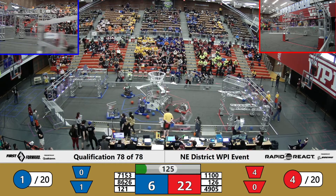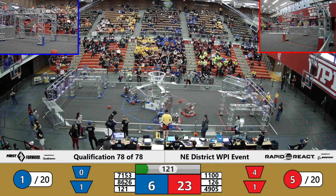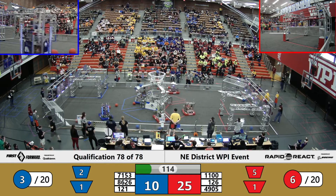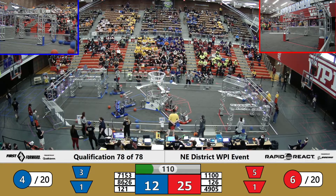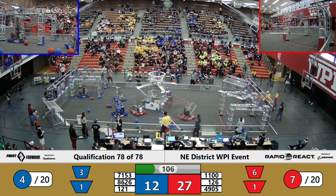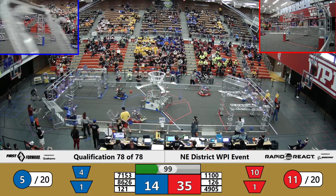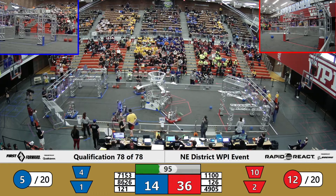Blue Alliance ready to strike back, though. 121 lining themselves up, trying to find some more blue cargo. Two blue shots up and in from Aos Dios. Aos Dios taking flight with another couple shots. Andromeda 1 locked and loaded — they're going to the launch, they're going to the fender. Two barrels up and in. Another few shots for the Red Alliance. Red Alliance already halfway there to a cargo ranking point as Aos Dios goes for 2 in the upper hub.